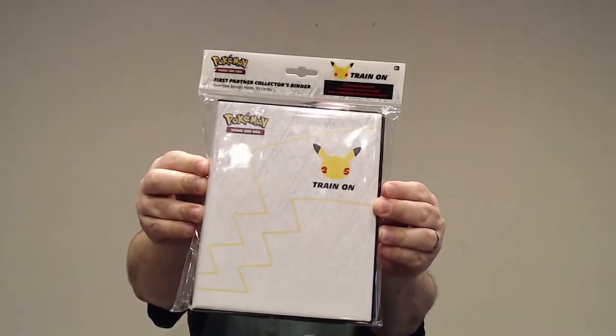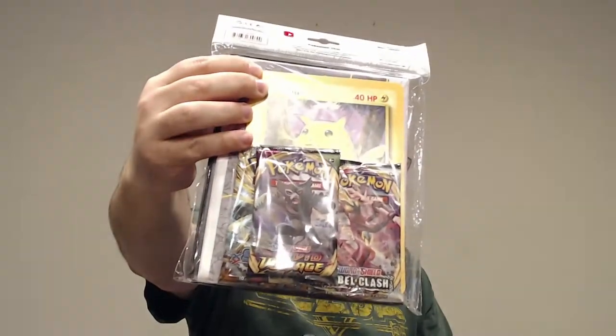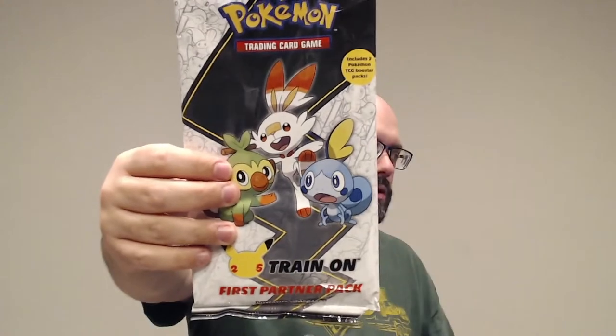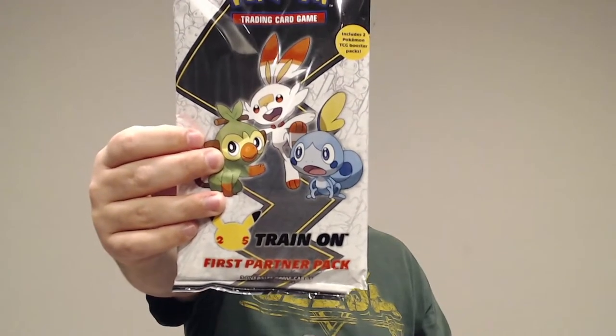I also got two brand new things from my Target haul. The first thing I got was this binder. It comes with a giant Pikachu card, and there are three different boosters in there. And then I got this giant booster pack, which I'm pretty sure comes with three giant cards — one of each of the three Sword and Shield Pokemon starters. There's also two boosters in here; it says right on the cover there's two.